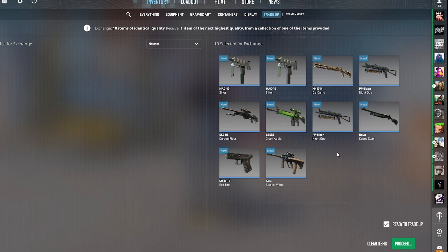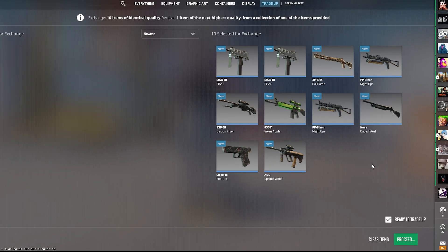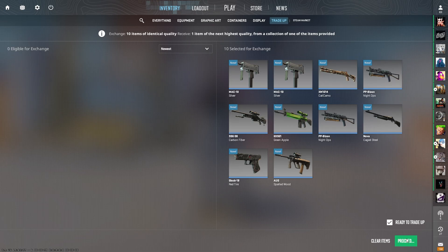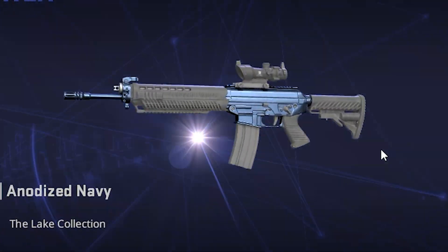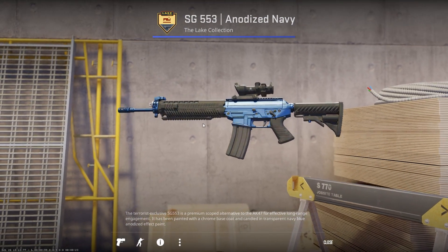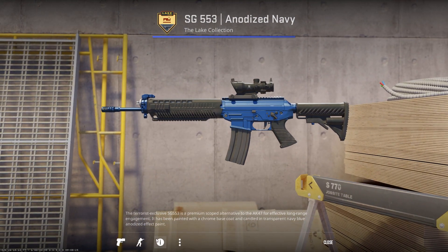Show it to me in 5, 4, 3, 2, 1. Rank 1 AK-47 Green Laminate. No! Oh, I got baited. I saw the assault rifle and I thought it could be the AK. At least it's an Anodized Navy.